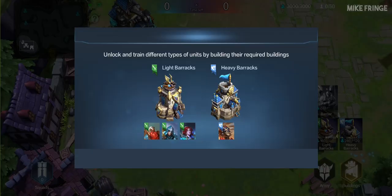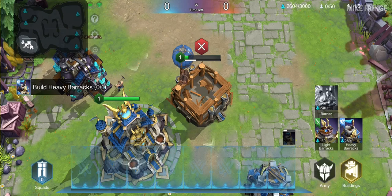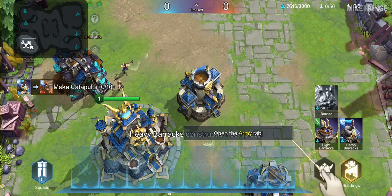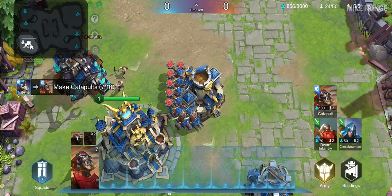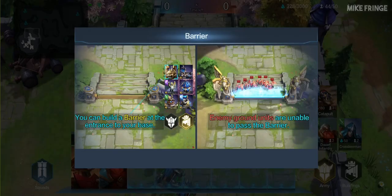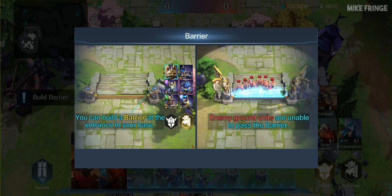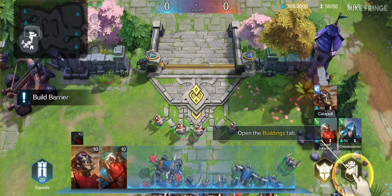Let's give the new cards a try. Unlock and train different types of units by building the matching buildings. Build a heavy barracks to unlock heavy units. Open the army tab and tap to train a catapult — a ranged anti-ground unit that can destroy everything. Tap the ground to move to the target location. You can also build a barrier at the entrance to your base; enemy ground units are unable to pass the barrier. Tap to build a barrier.